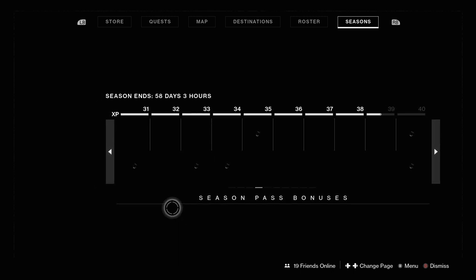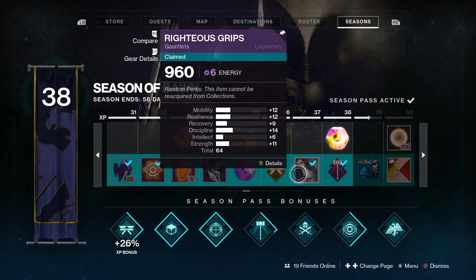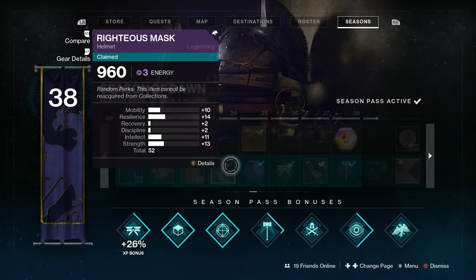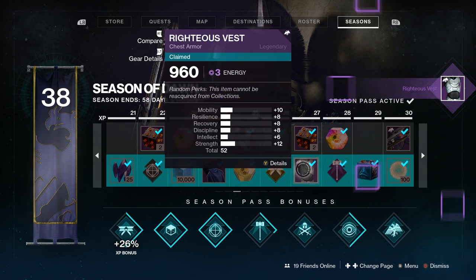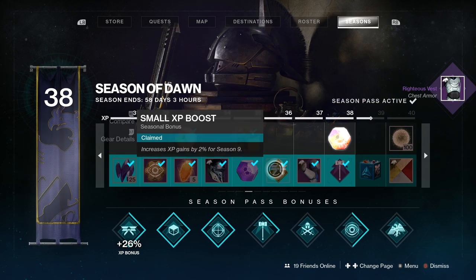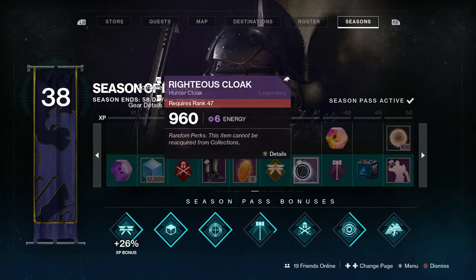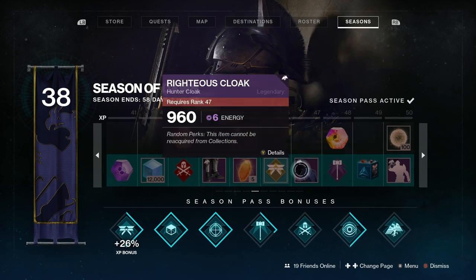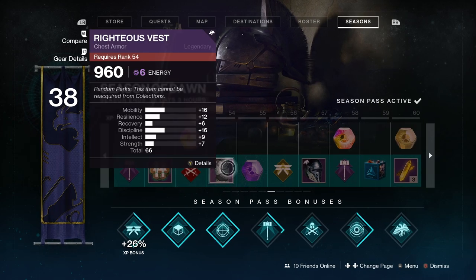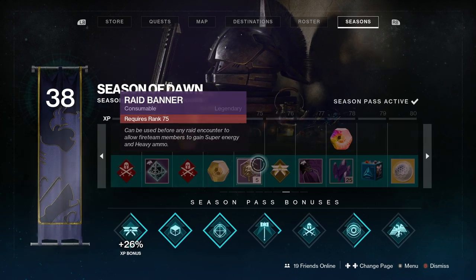I'm going to show you how to farm the best armor you can possibly get. If you have bought the season pass it's going to be really easy — so simple. If you go over to your season pass, the first set of armor is around 52, which is not great. However at rank 37, as you can tell, there are pieces with a total of 64, which is one of the highest you can get, then it goes up to 66. All this armor from the season pass as you rank up is really high.